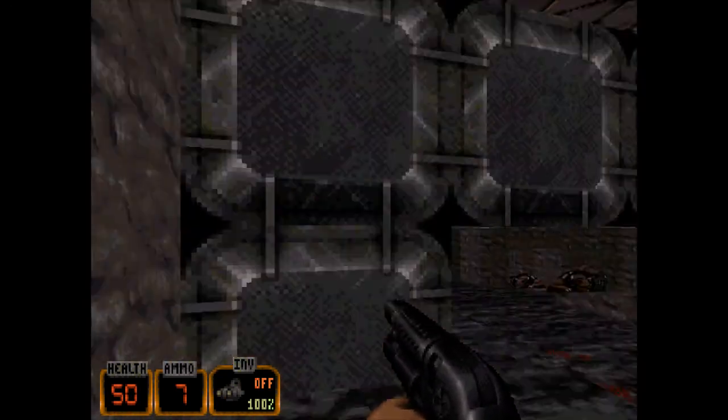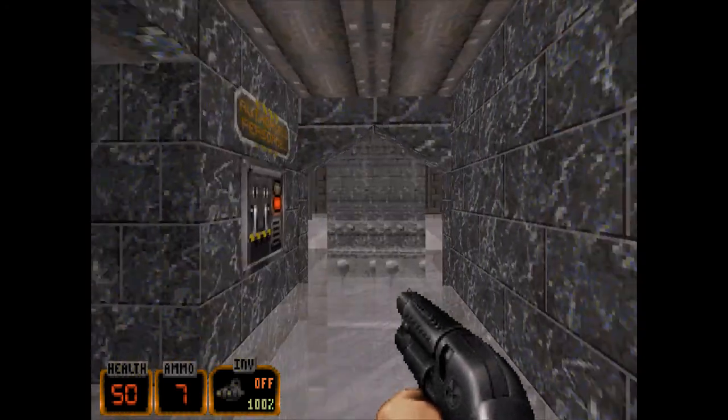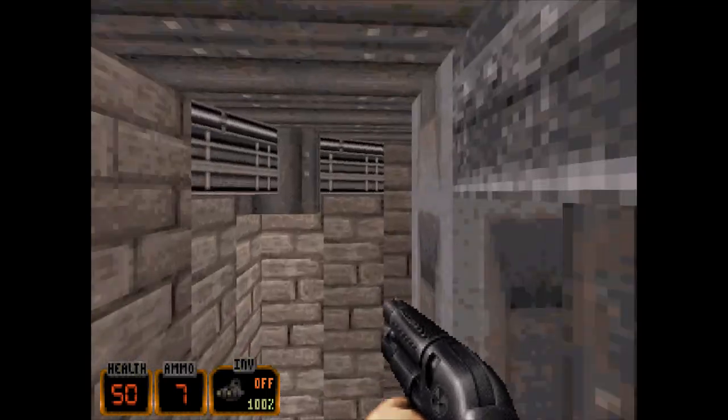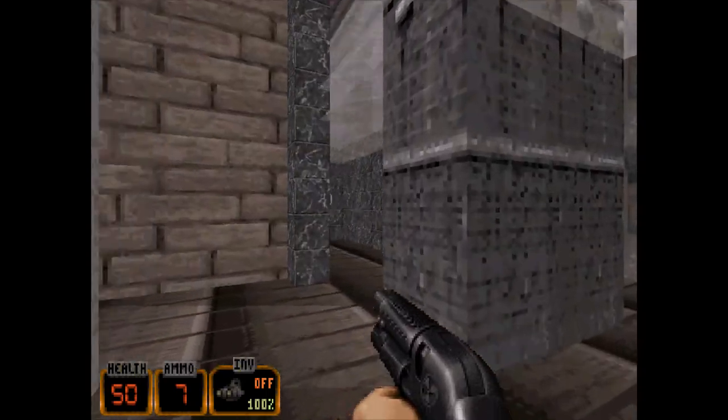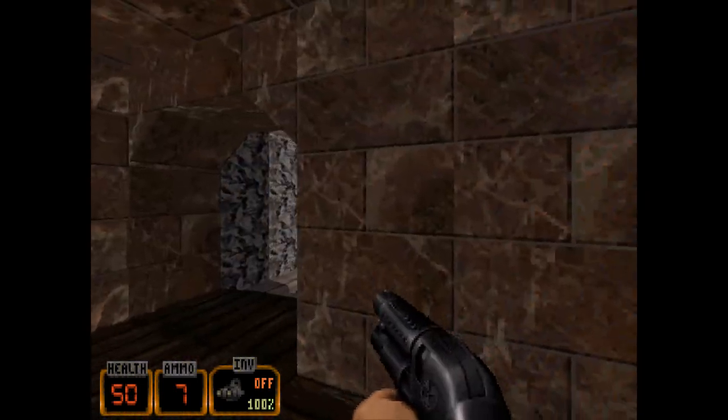I press that switch and now it is open. Authorised personnel, eh? Let's jump over here — that's it, authorised personnel. There we go.